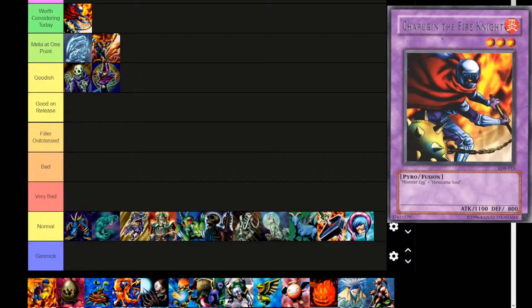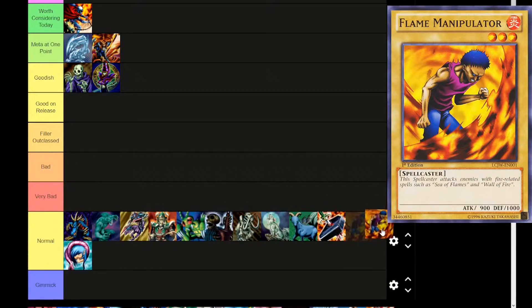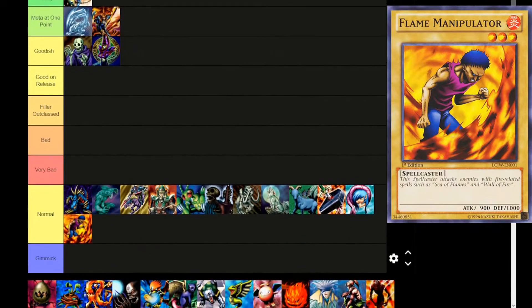A few other cards are going to fit in that category as well. Next up is Flame Manipulator — Fire attribute, level 3, spellcaster. 'This spellcaster attacks enemies with fire-related spells such as Sea of Flames and Wall of Fire.' 900 attack, 1000 defense. We did get Firewall much later as pyro support and it's a pretty good card. But this is just a normal monster — we're not really going to care too much about fusion material since you didn't use most of these cards as fusion materials.